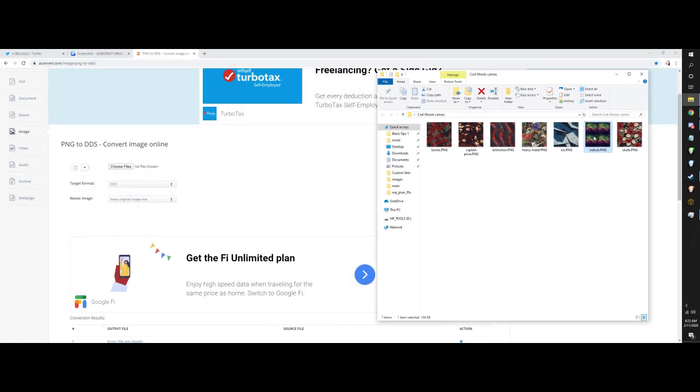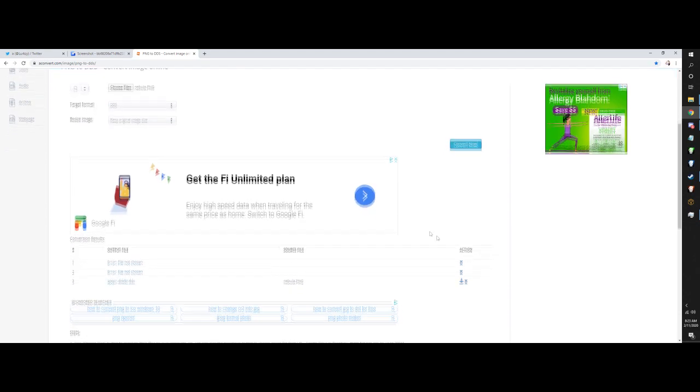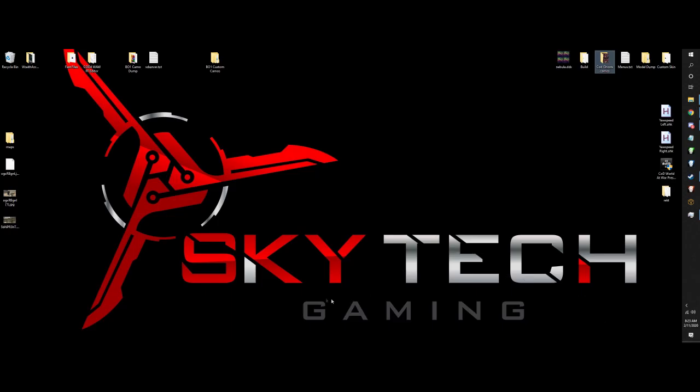So basically what you do is you just grab the file of your choice and you can drag it onto Choose Files, or you can click it and choose the file that way. Then you're going to hit Convert. It'll take a second and then right down here you will see it pop up. You're just going to hit the Save button and click this file URL link right here. It'll download and then you can just place it on your desktop.